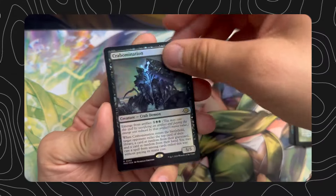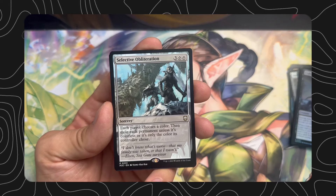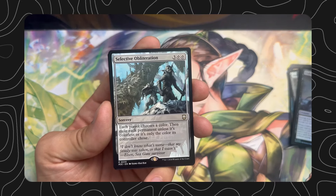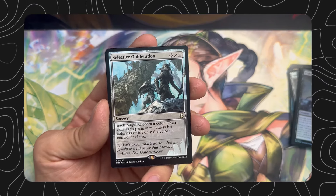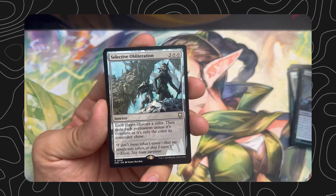While you're paying six for the crab demon that does basically almost nothing, so you better get something for free. Selective Obliteration — three colorless colorless, sorcery, each player chooses a color, then exile each permanent unless it's colorless or only the color its controller chose.